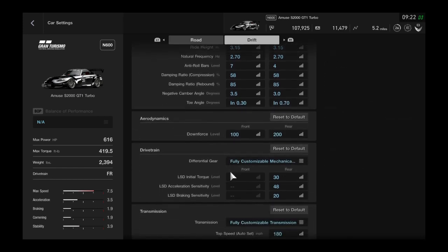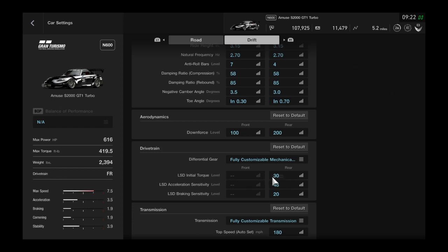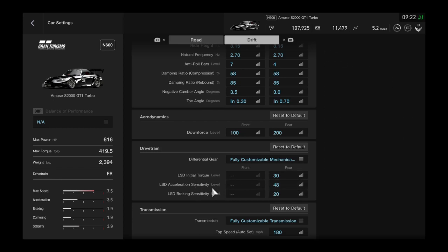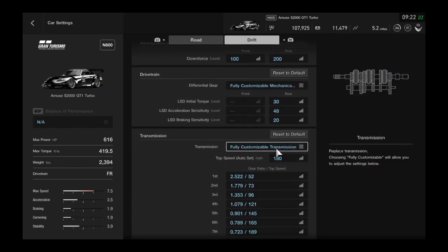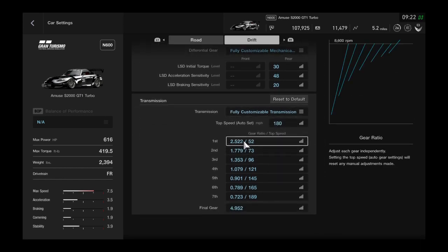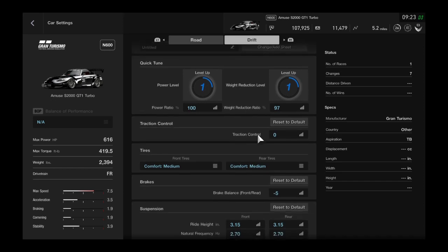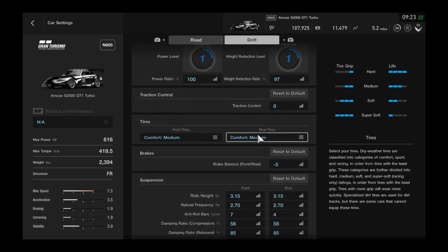Downforce is at 100 in the front and 200 in the rear. Fully customizable mechanical — this is my favorite part — LSD initial torque is 30, LSD acceleration sensitivity is 48, and LSD braking sensitivity is at 20. So: 30, 48, 20 — keep that in mind. The fully customizable transmission I just put to 180, and the gears should be the same — I didn't play with the gears at all. That's basically the tune; feel free to pause the video at any time.